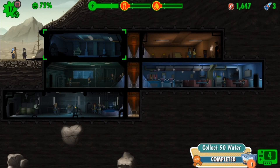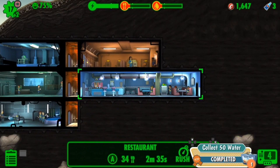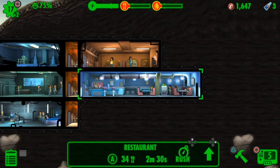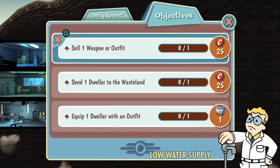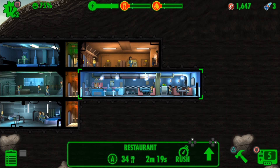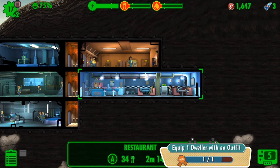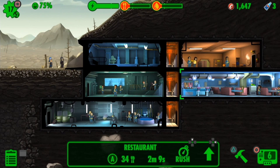The vault is loaded up and we still got those guys waiting outside. We got a lunch box for completing a daily — we're running out of food but we got those five lunch boxes. Always make sure to check on your challenges; if I equip a dweller with an outfit I'll get another lunch box. Yes — as you can see, another lunch box just like that. There you go, that's how to get free lunch boxes and free caps in no time.